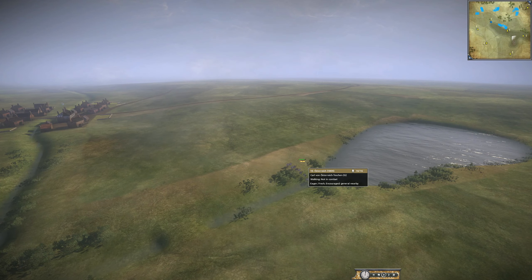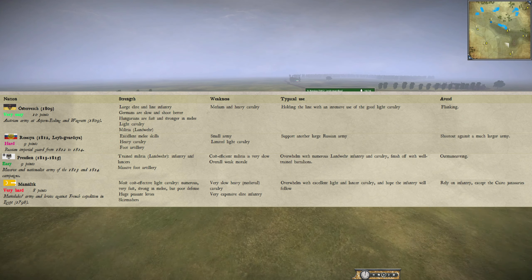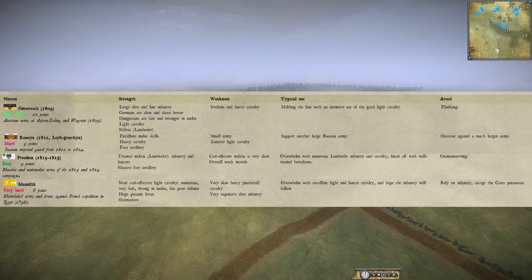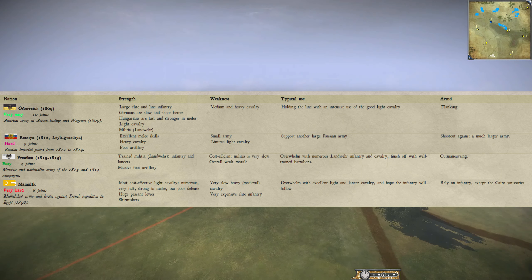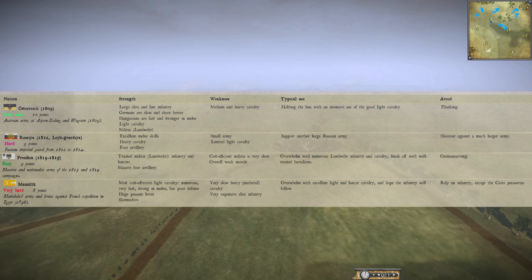First of the red team factions today is Austria 1809. We must have Mamalik over here. We've got Russia 1812 — the big Gvidia, I don't know how to say that one. And over here we've got Prussia 1813 to 1815.